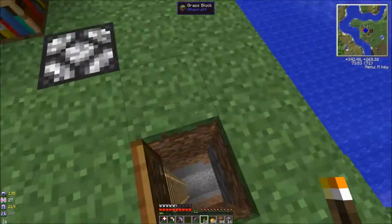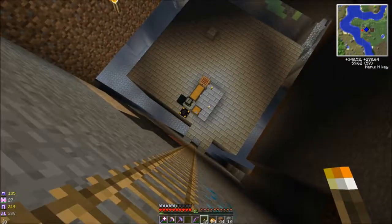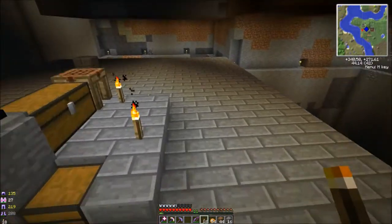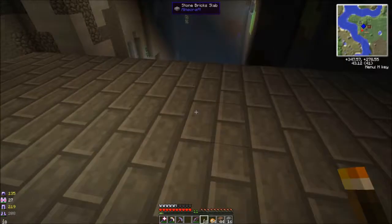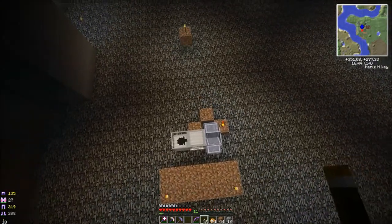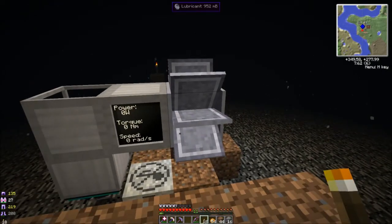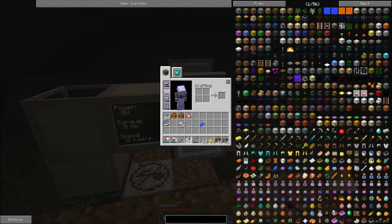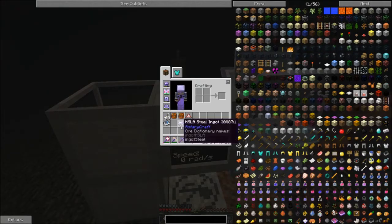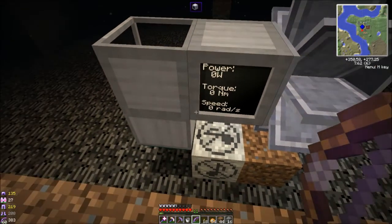It feels kind of cheaty to just use my Redstone Flux power and convert it, but I'm not sure this is much better. I got this crazy setup down here. This is a water mill from RotaryCraft — it's got lubricant in it, you have to give it lubricant. And then this is a dynometer, which basically tells you how much output there is. And then this is a bevel gear — you've got to program the bevel gear, and it's a bit of trial and error to figure out that the black side is facing that way.